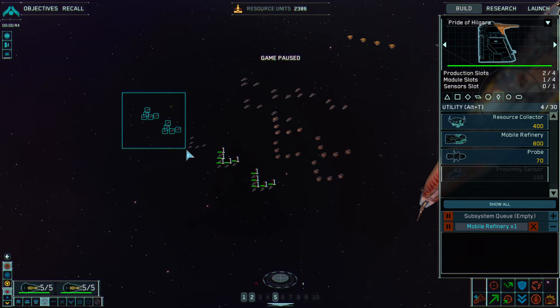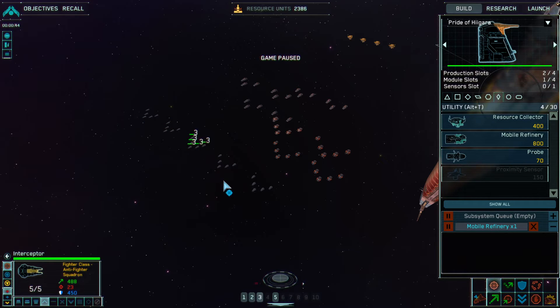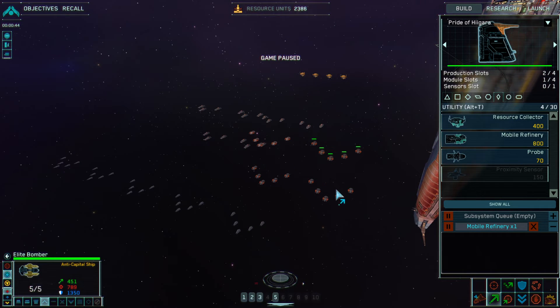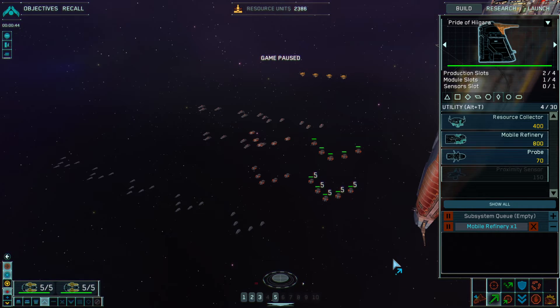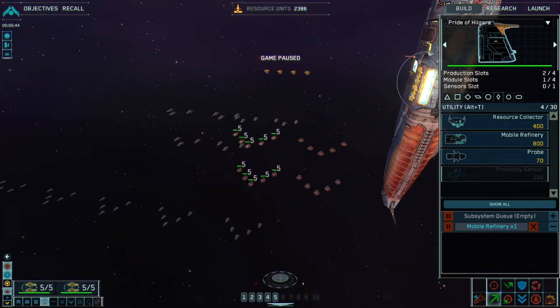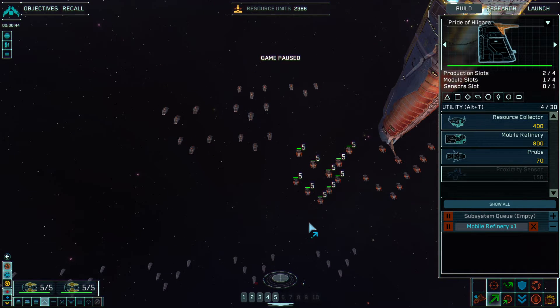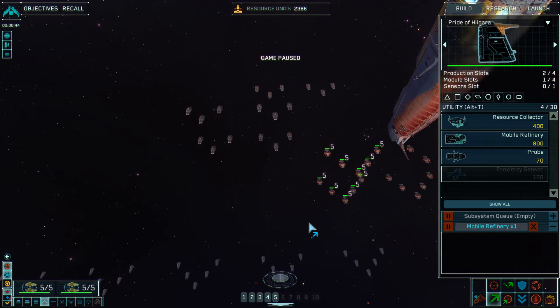Group two, group three. So we have bombers. We're actually going to do this group. These guys are going to be four, these guys are going to be five. The reason I'm doing this is because the top ones are elite — the bottom ones are just regular. We got the elite ones from waiting a long time for those transport vessels to dock with the mothership.